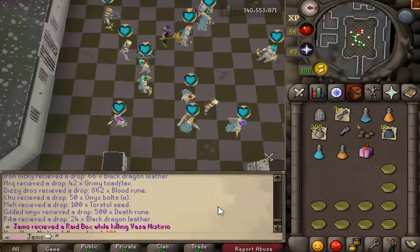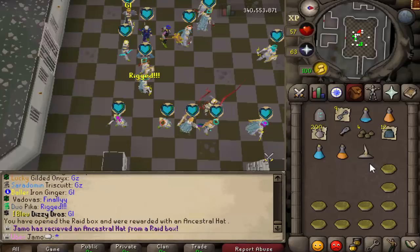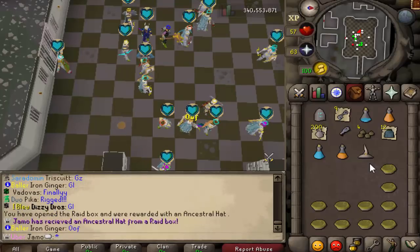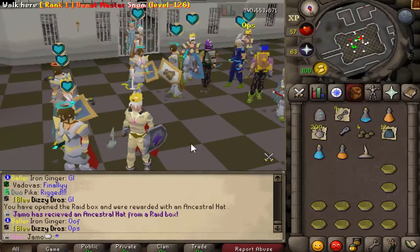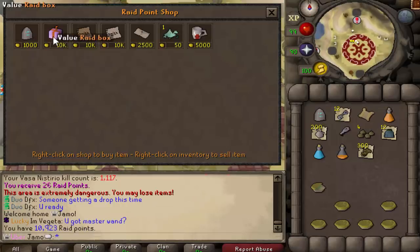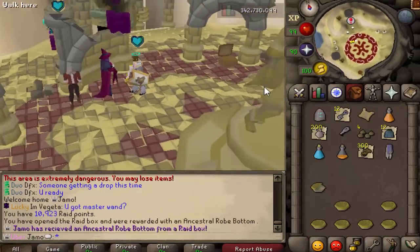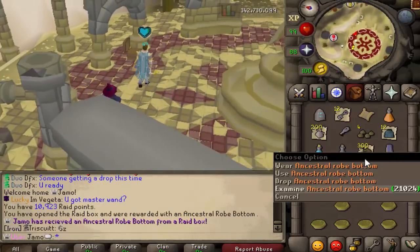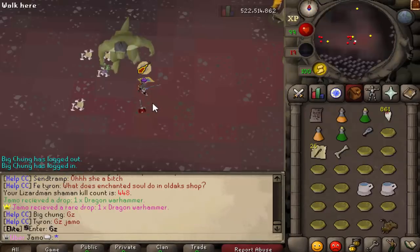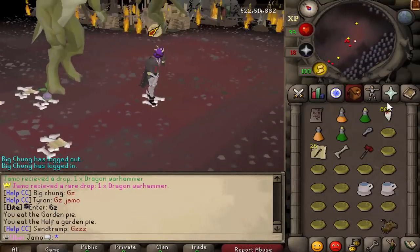We just got ourselves a nice little Raid Box. We're about to get ourselves a Kodai Wound. Damn — that is the only piece of Ensign Stroll I have, so of course I get a duplicate. Alright, so we have enough points for another Raid Box. Buying the Raid Box, opening the Raid Box — that is a really nice piece. Hey, just got a Dragon Warhammer! Took 448 kills, but we got it.